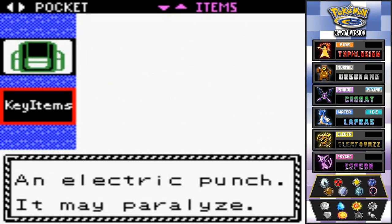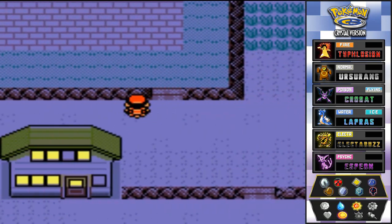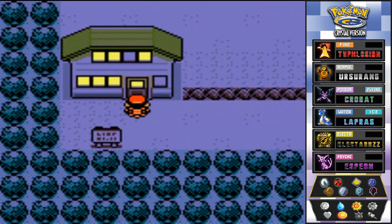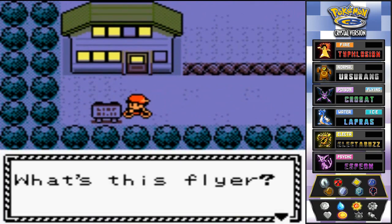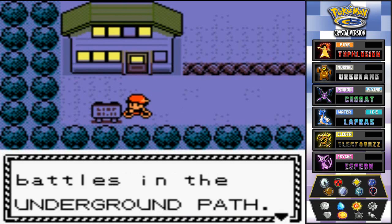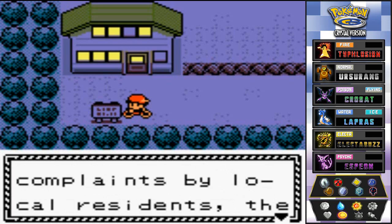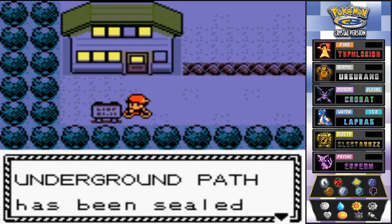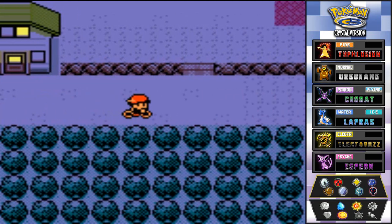Now you guys know you can capture Houndour right here. I'm going to head up — we can't go through here, it's locked. The sign says: 'Unruly trainers have been holding battles in the underground path. Because of rising complaints by local residents, the underground path has now been sealed — Celadon Police.' That's why the Kanto Federation has been on my case.